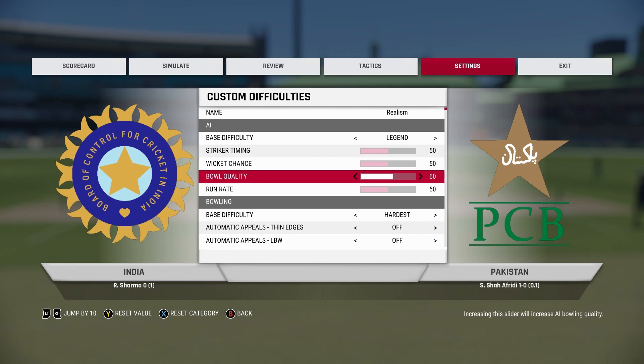Change ball quality to 60. What this will do is make AI bowlers bowl better deliveries. AI batsmen are pretty good, but AI bowlers do tend to bowl too many bad deliveries, and this will change that slightly. If you're playing a Test match, you can set this to even 70, but for limited overs, 60 is good enough.